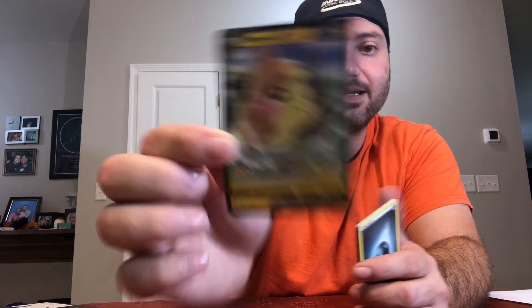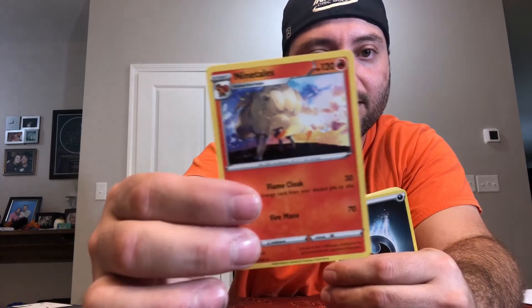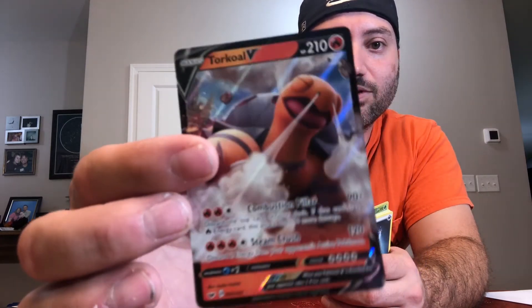More Sword and Shield: we got a Morpeko V — another V hit. Another pack: Ninetales, one of the more popular OG Pokemon and my wife's favorite. Another V hit — Torkoal V, like a tortoise. Getting some momentum with V hits.